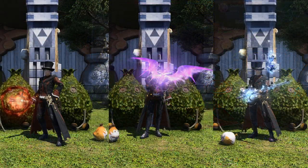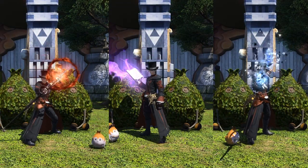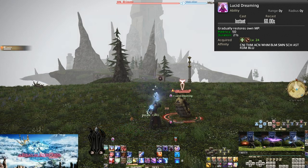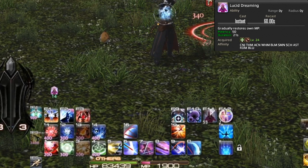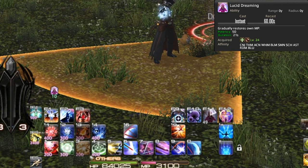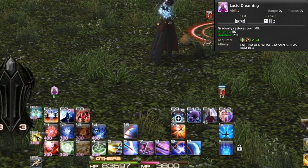Lucid Dreaming is up next at level 24. On a 60 second recast, Lucid will regenerate your MP for 21 seconds at a potency of 50 per tick of regen. This translates to 500 MP per tick and a total of 3500 mana. Simply put, if you're missing a large chunk of MP, use this. Depending on your level and which mage you're playing, you're going to go through mana at a different rate.